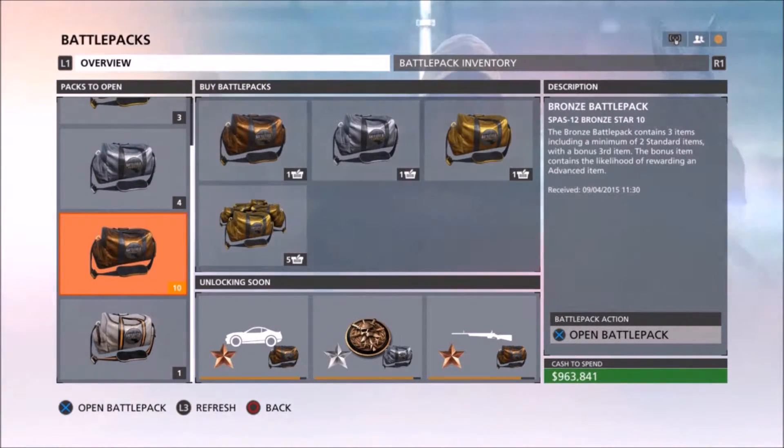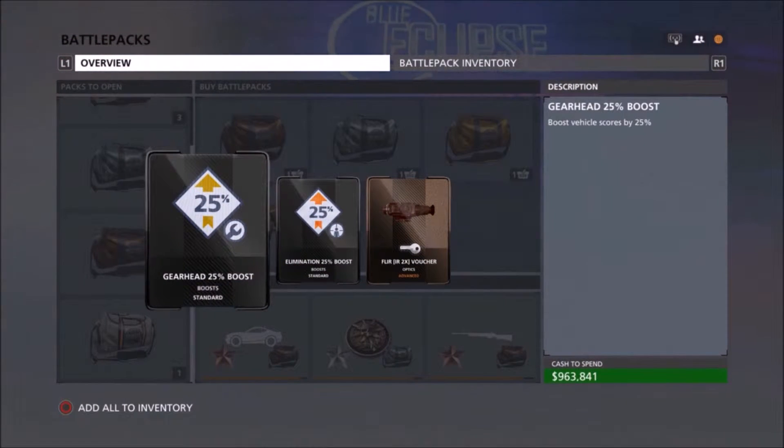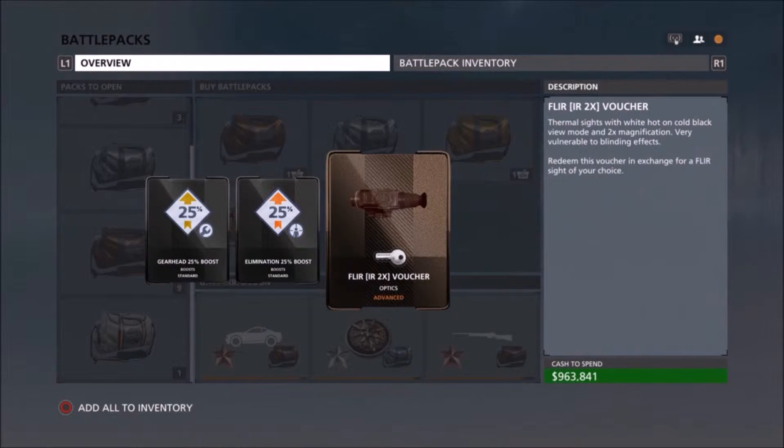So we're going to start with a bronze battle pack here. I got a gear head boost, an elimination boost, and a sight voucher. The sight voucher is pretty good, but nothing too special in there.